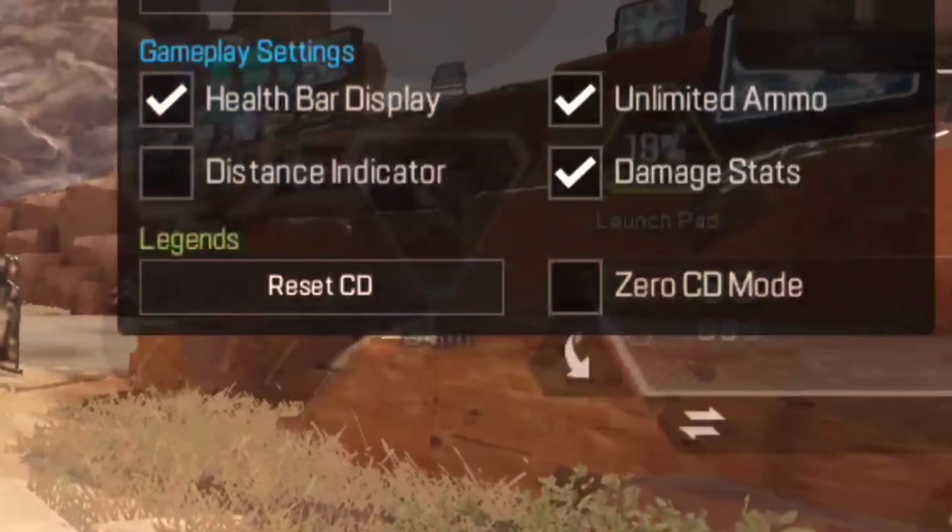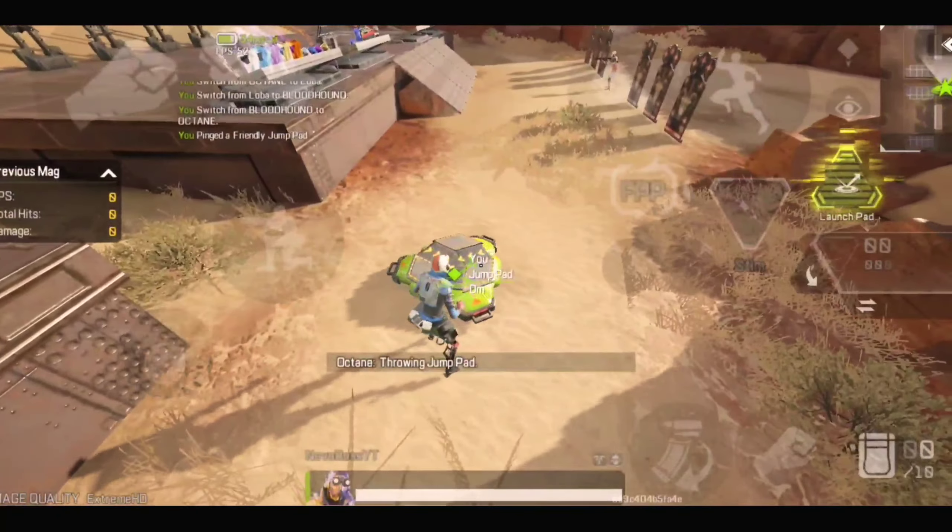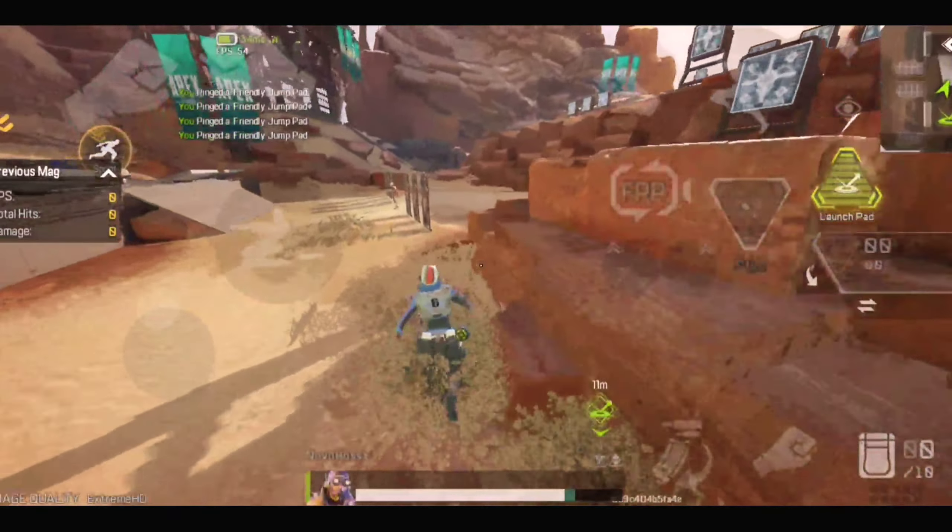So the countdown begins — number 1. Do you know, in practice mode, you can zero your ultimate and tactical ability countdown? Let's have a look. Tap the button which is given close to the map. Now you can see the 0cd button. Now what are you waiting for? Let's use it. Oh, amazing, right? Now the second trick.